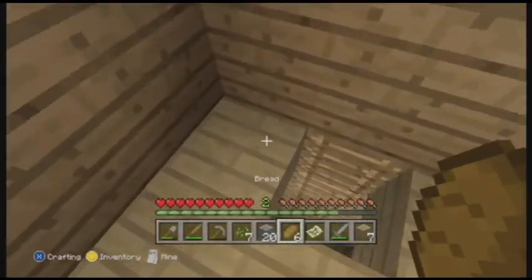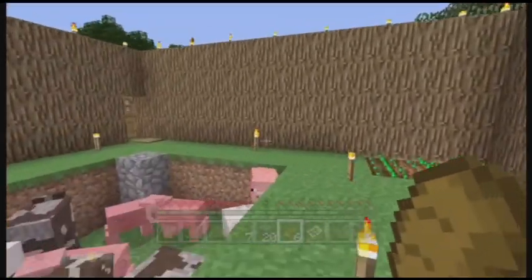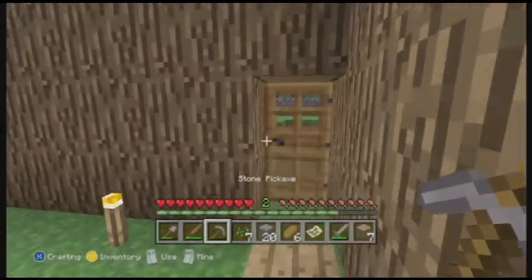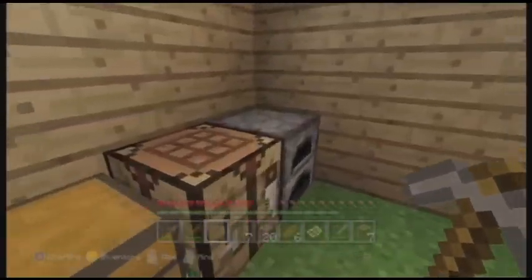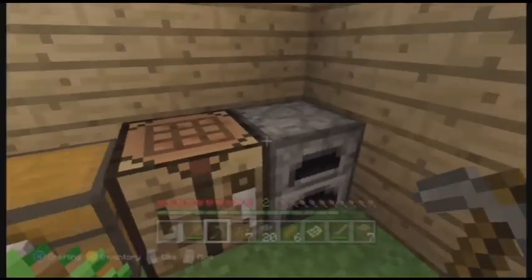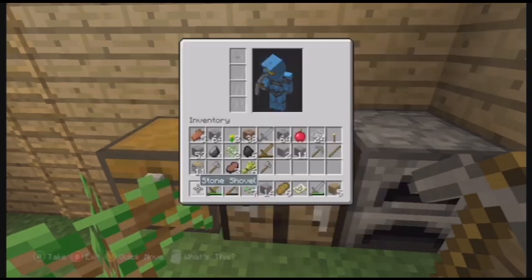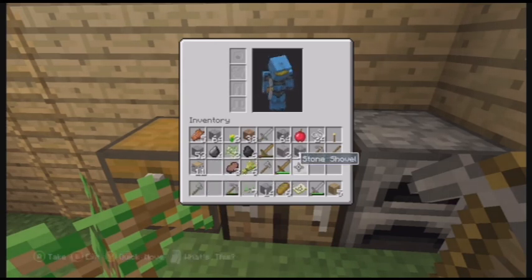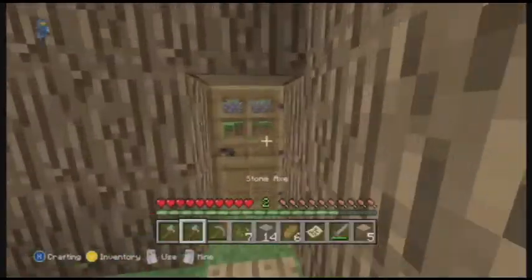Now that we laid out the foundation for our soon-to-be new wall, as I said before we're going to go cut down some trees to fix up our mine situation. Because right now it's pretty bland and a pain in the ass as well. So we'll make ourselves two stone axes and cut down some trees.